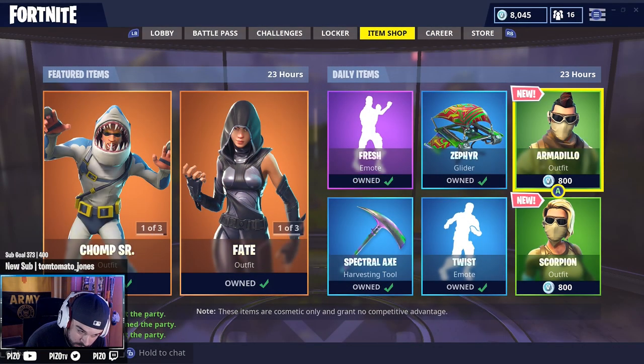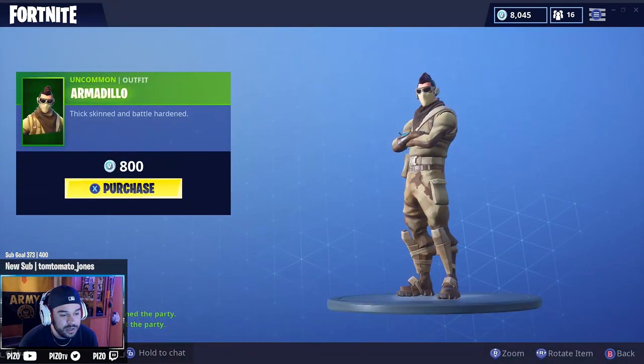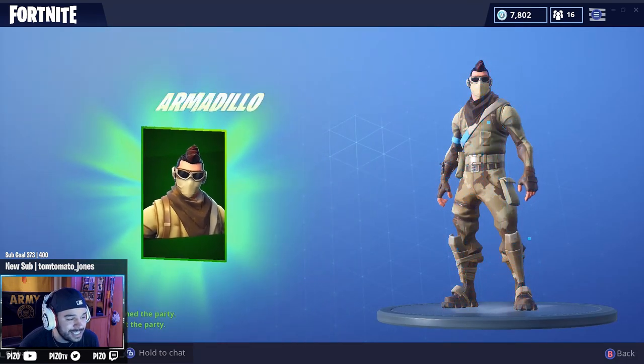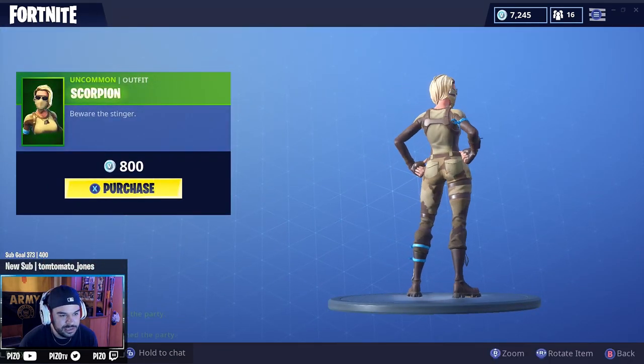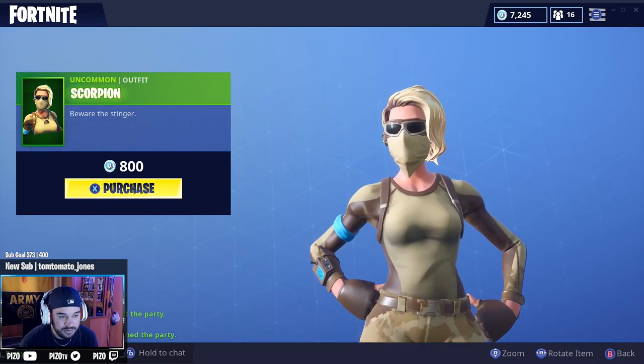Wasn't expecting new outfits today, but we have Armadillo — very affordable at 800 V-Bucks, we're getting it. Love her, pretty cool. And Scorpion, also 800 V-Bucks. She's one of the football or soccer models of character we've seen already — we're getting it, yes.